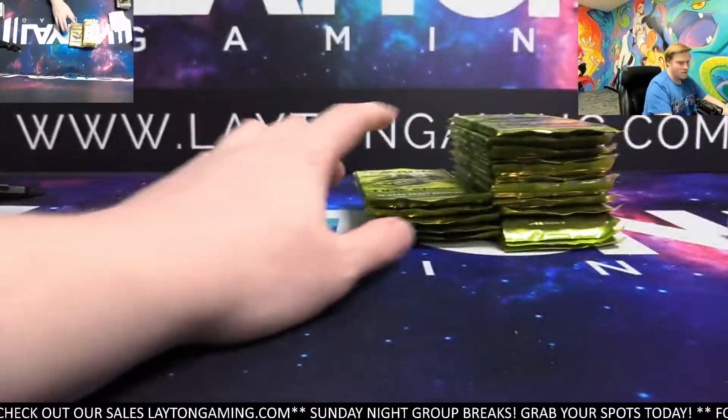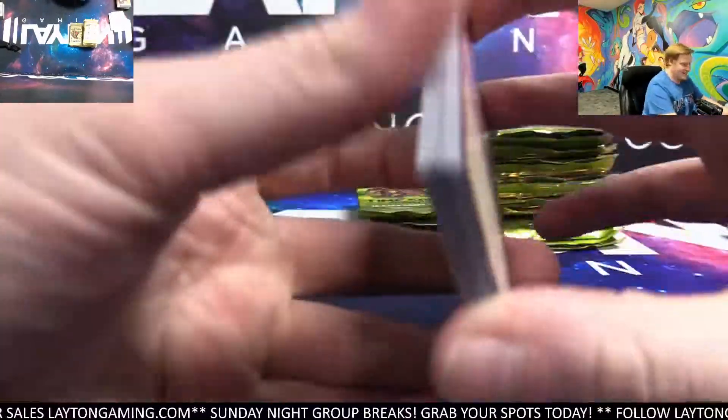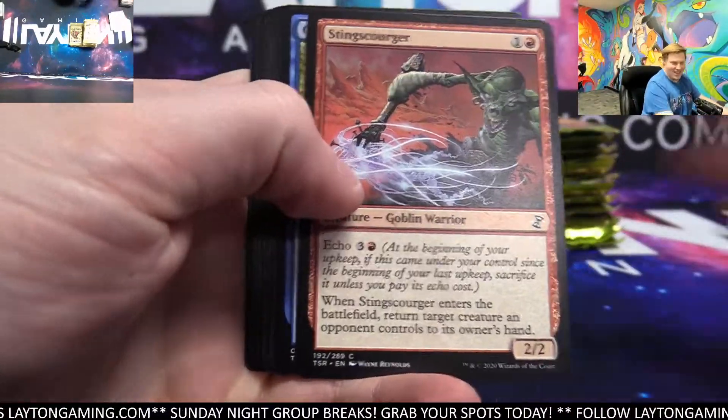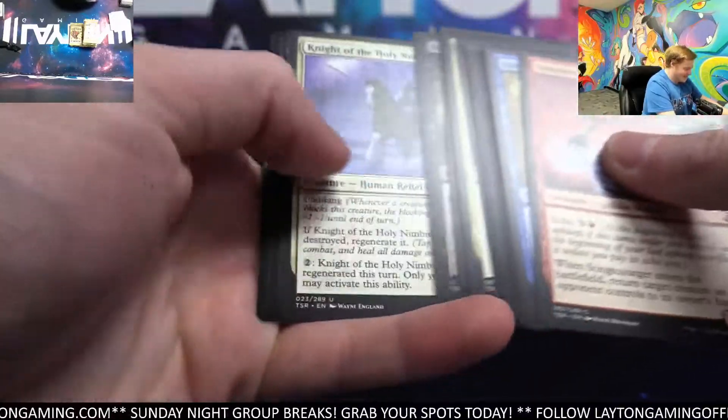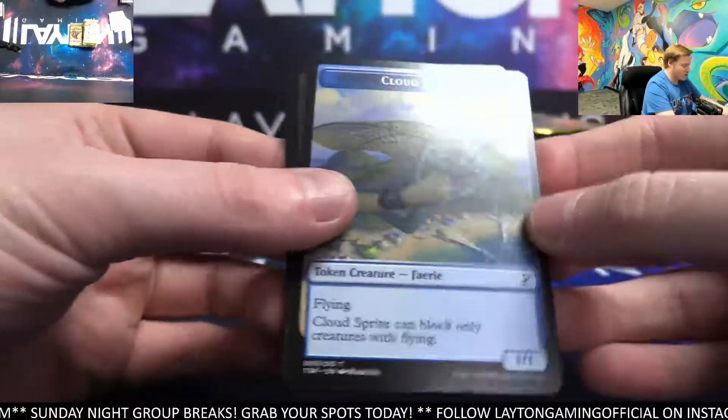Thornwield Archer foil. Every single time we open it, Stefan — just treats us so well, this product does. Mangara. Zulaport Cutthroat for black as well. There you go.